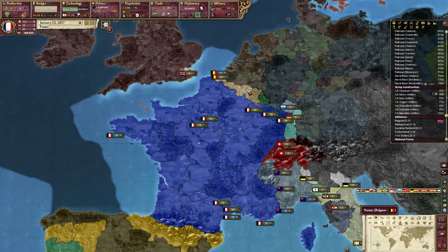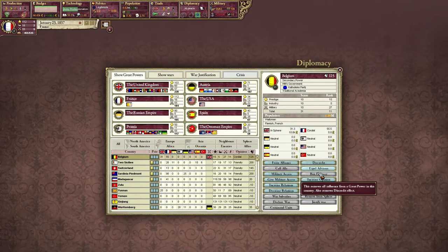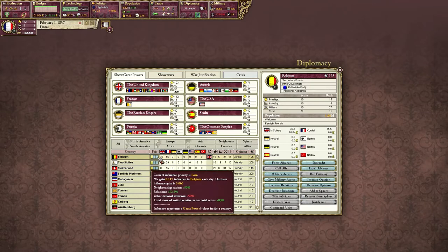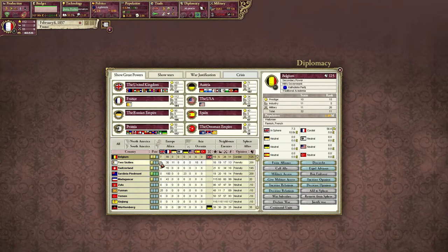I can do more stuff in my sphere — Belgium. I'm going to want to cancel this, because if they get too high on the influence, then they can ban me. I want them to stop. How much does it cost to do this? It costs 50 — let's poke him a little bit. They discredited us. I don't care, let him be — I actually want him to exist.